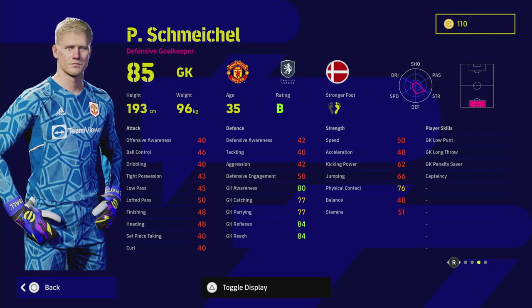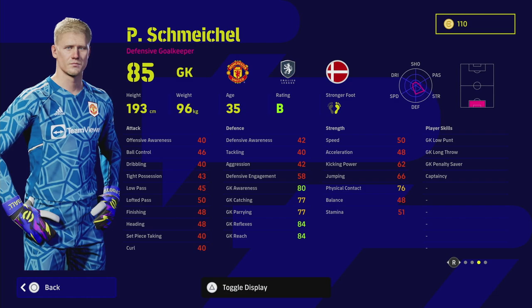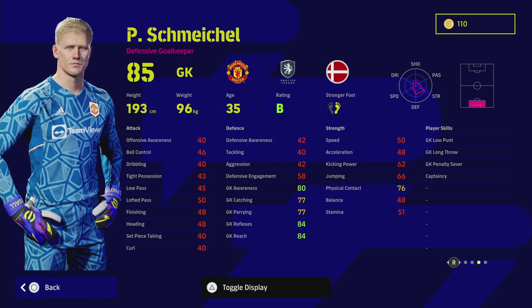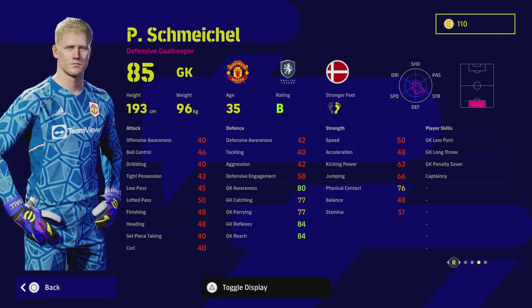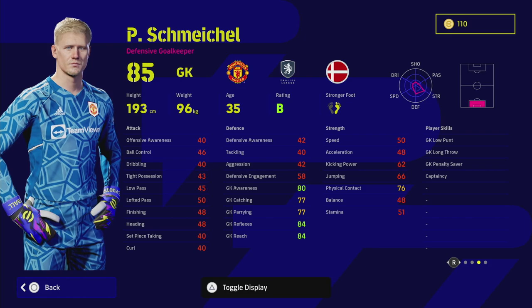The big thing I like about Michael compared to some other goalkeepers in the same vein — including Arsenal's David Seaman, who we'll get a look at in a few minutes — is that Seaman does not have good player skills. His low punt is missing, his long throw is missing, and that is a concern. When you're looking for a goalkeeper, you want the most complete option in your team. I would say having a good goalkeeper is probably only second in importance to a box-to-box midfielder, especially for the way I like to play — very combative, getting blocks in, and doing a lot of manual goalkeeping.